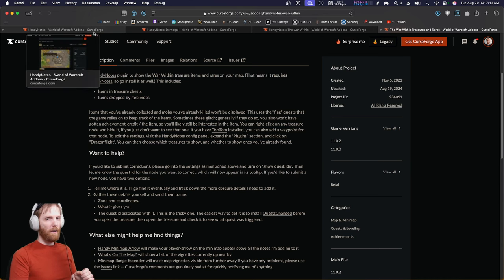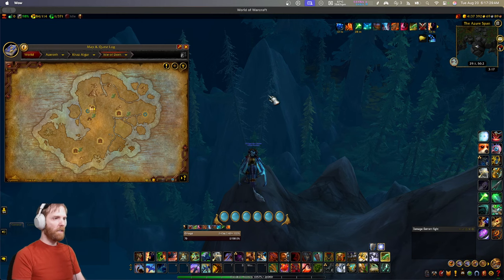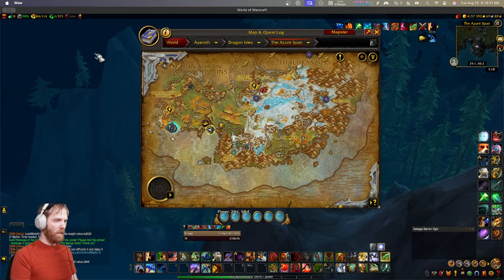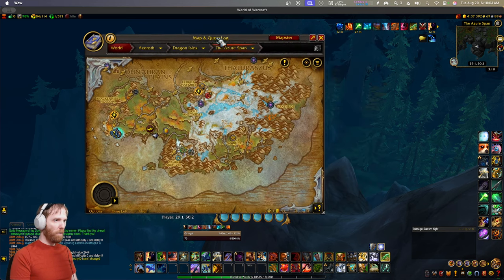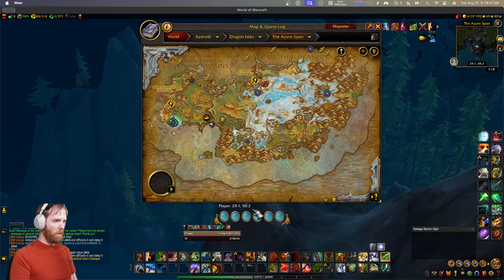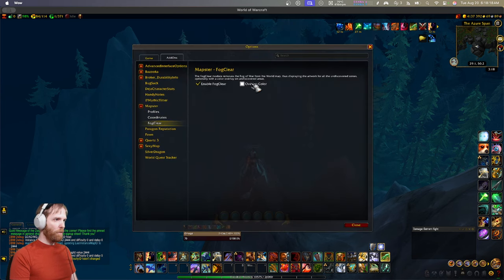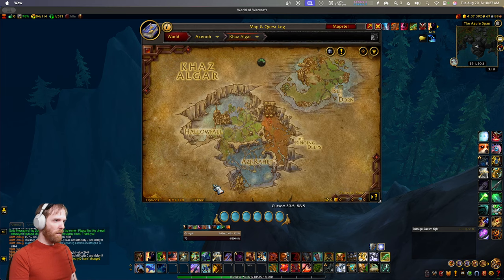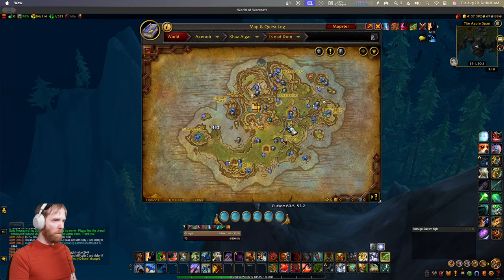I don't just want to show you these mods - I want to help you configure them. To start, I'm going to enable the add-ons with their default settings. The first thing you see is Mapster - right away I can move the map anywhere I want. It shows coordinates on the bottom for the player and coordinates for the cursor, which is very useful. I can also make the map bigger and easier to read. It even has a fog clear option - disabled by default, but if you enable it, you can see the map before you've explored it. These are HandyNotes icons, and I have both enabled.